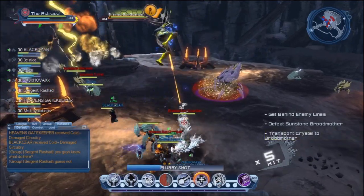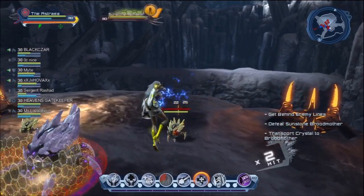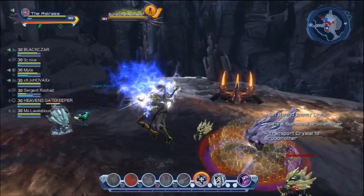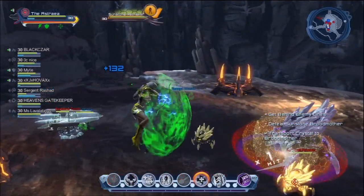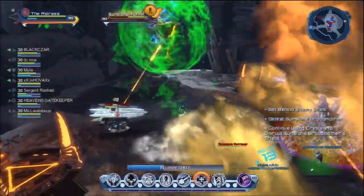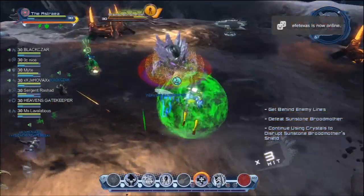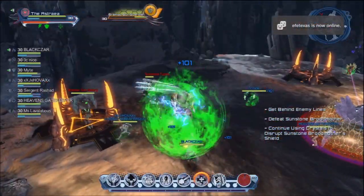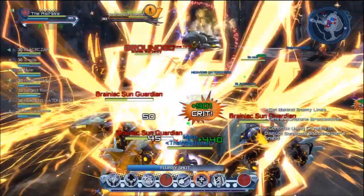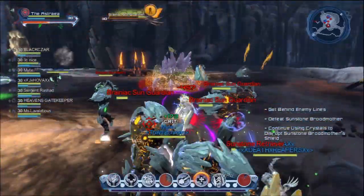Going back to Arc Lightning — I use it on whatever the tank has aggro on, whatever they're fighting personally. I use that to help keep the tank's health up, plus any melee DPS out there, or your Green Lantern or hard light controllers that have to get up close to get their debuffs and power over time on adds and bosses.